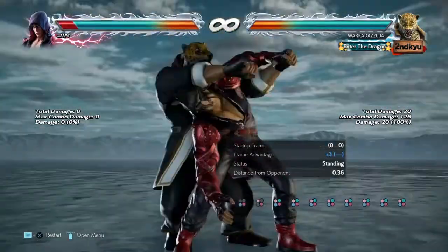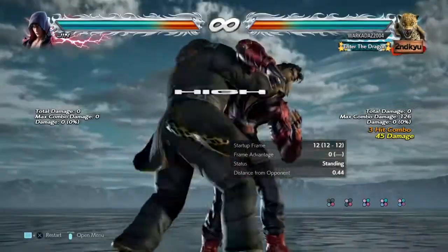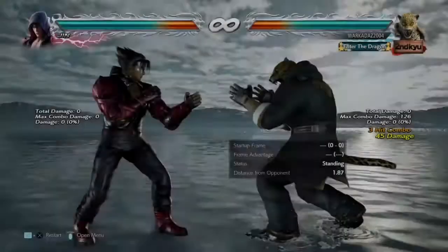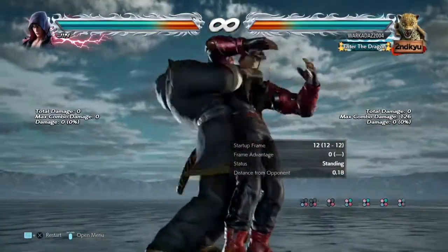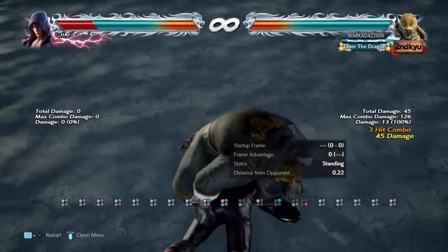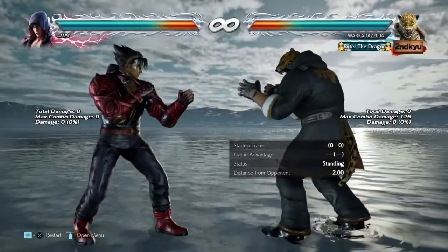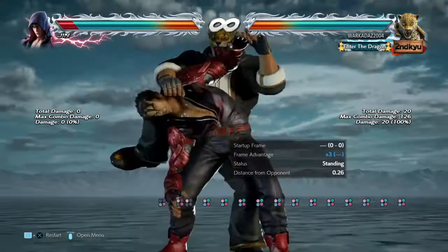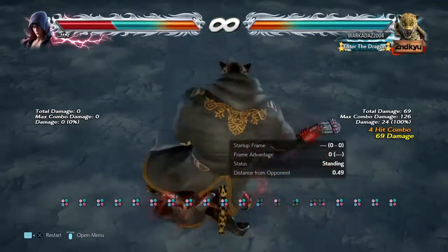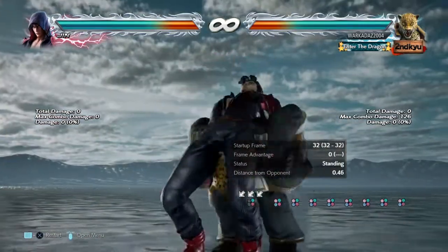So once, twice, and then right here you do three, one, two, three plus four, key charge. Actually — you don't do the three plus four, you just do three, one, two and then spam key charge. I'll go over it again: once, twice, and then right here you press three plus four.